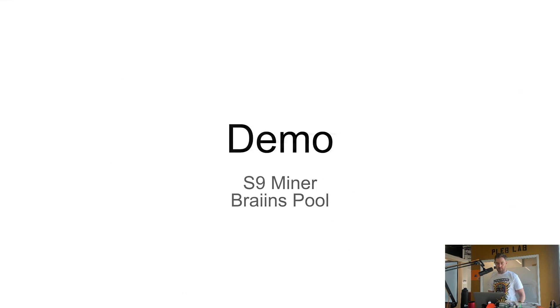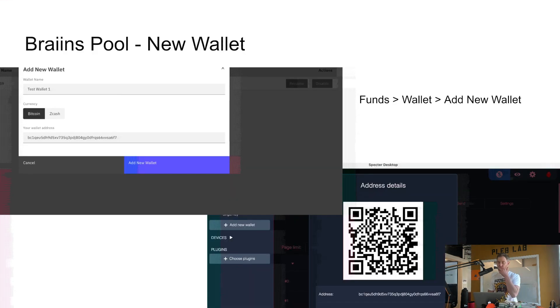Let's do a demo. The first thing you want to do is join a pool. When you're mining at home, if you don't join a pool you're probably going to mine forever and never get a payout. My favorite pool is one called Brains — Brains Pool is my favorite mainly because they have a custom firmware for the S9 called Brains OS.